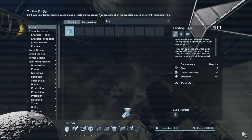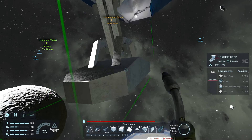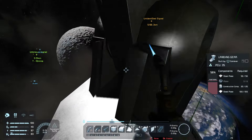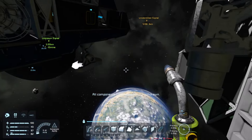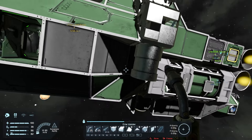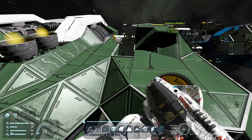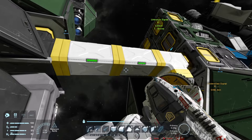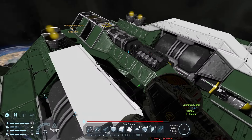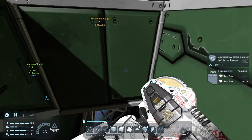A landing gear or a magnetic plate — I'll just do a landing gear really quickly just in case it decides to float away. I don't necessarily even need to attach it — I could just take it apart and keep the parts from it when we build. I'll decide later. So we'll cut it and hope for the best. I believe it is on its own.